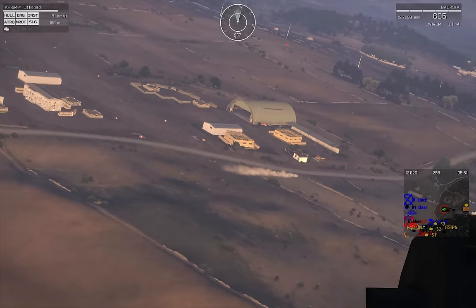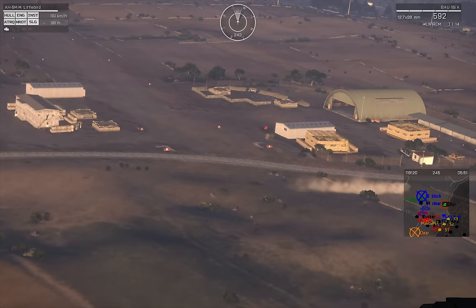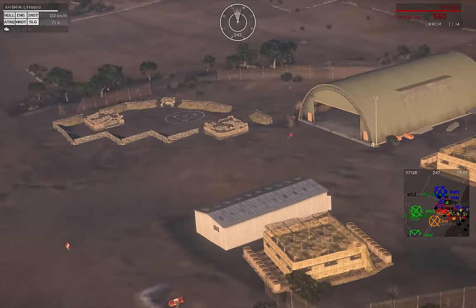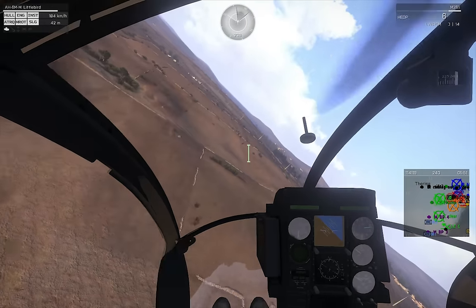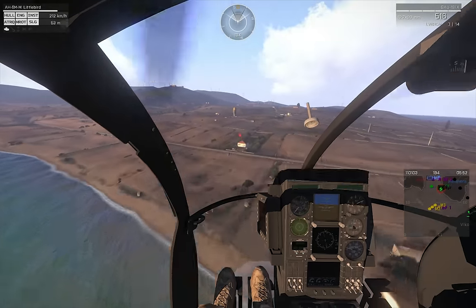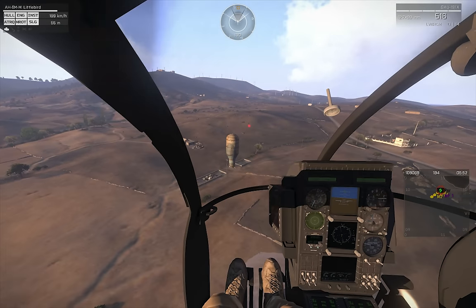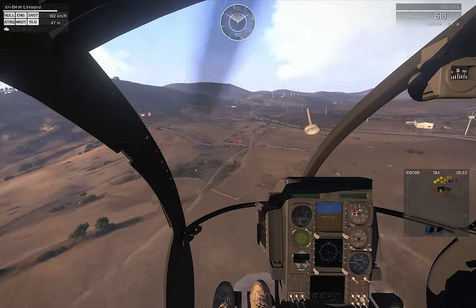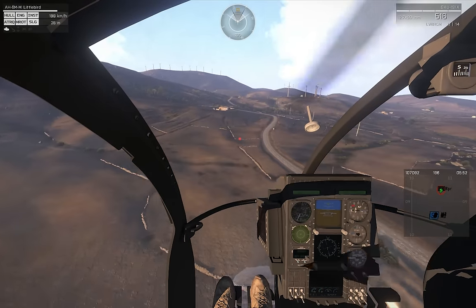Moments later, the Bravo squad leader is killed. Bravo itself has been whittled down to two people — the squad medic and one survivor of the Bunker 13 assault. Platoon headquarters is trying to raise Alpha or Bravo to no avail. The GAU-19 just isn't cutting it, so I peel off to rearm — but it doesn't matter. Alpha and Bravo are gone. The few survivors, along with Platoon headquarters, escape to the coast and fall back. It'll take a second platoon's arrival to finally clear the airfield fully.